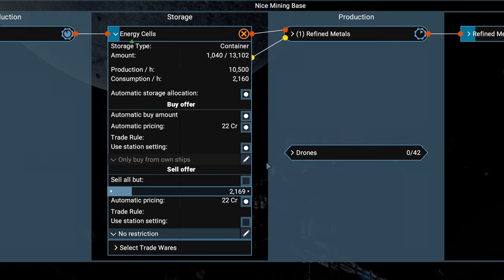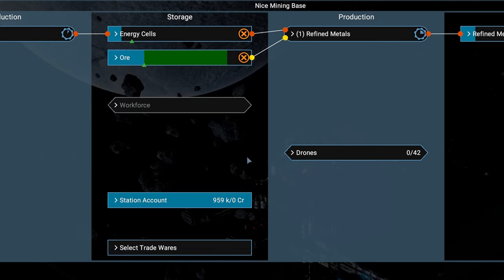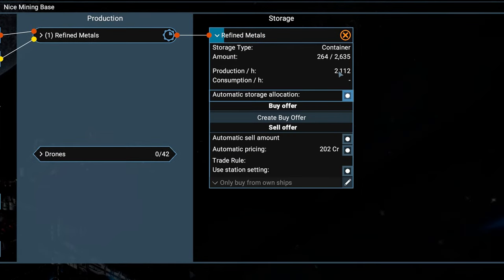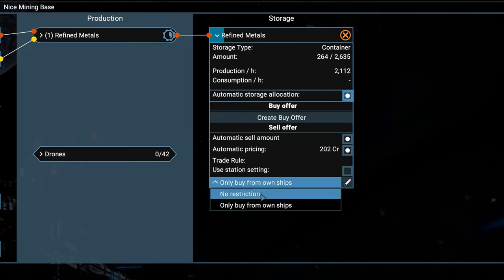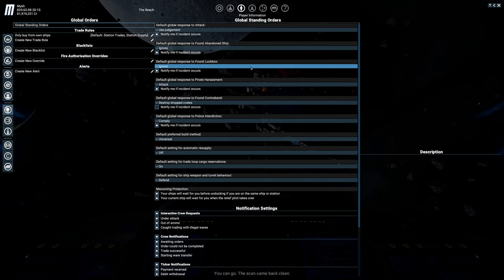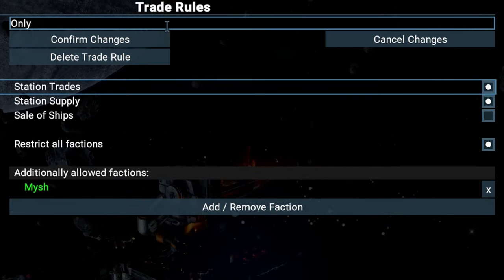Let's keep a few more energy cells just in case. Turn off automatic pricing and set the price to something very cheap, like 11 or 12, so you outbid anyone else and the whole sector comes to buy from your station. Now for our end product — we produce roughly 2000 units per hour. Set the sell offer to Unrestricted and keep automatic pricing for now. Since the trade rule "only buy from own ships" is a bit confusing, let's rename it to "only from/to own faction." That's better.